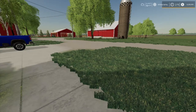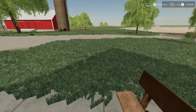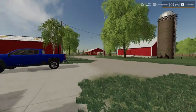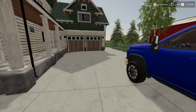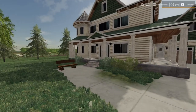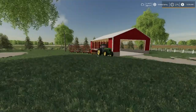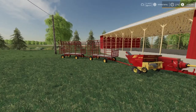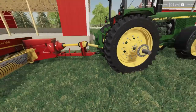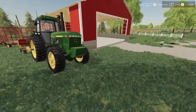Welcome back everybody to Farming Simulator 19 on Midwest Horizons with Seasons. The host, Mr. Blue aka Tommy Miller, folks. Today we got lots to do. First thing - I moved into this house and we're going to call it the sheep farm. I got two of the small bale trailers, a small bale baler, and a 4955 all shined up and ready to go.